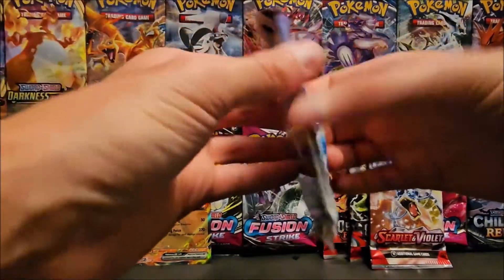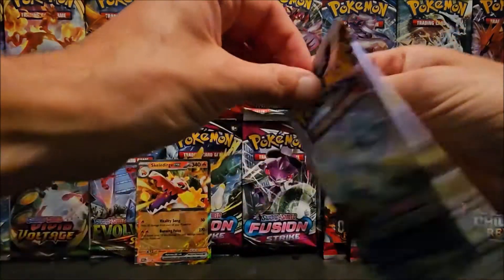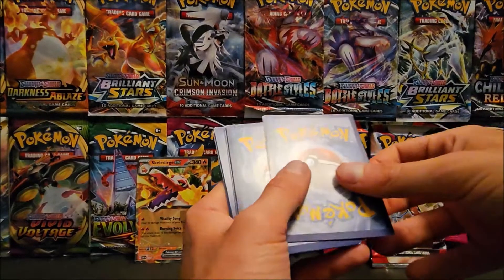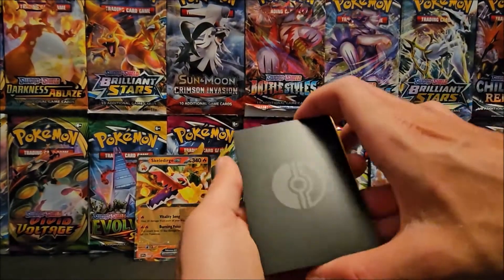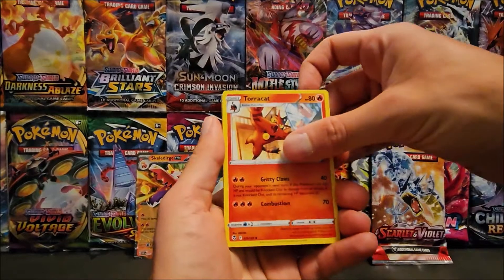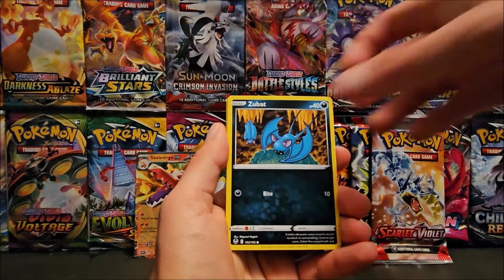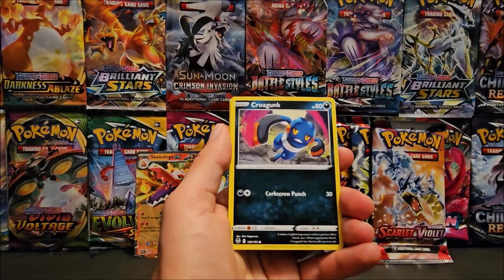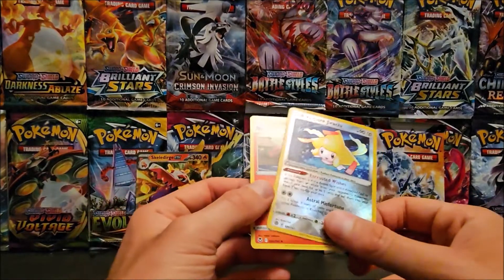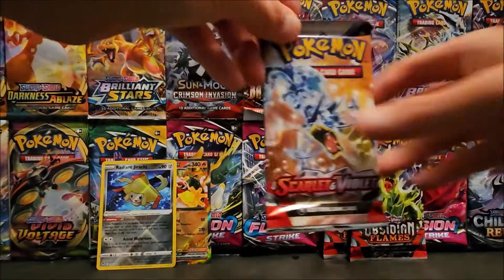Alright, Silver Tempest. We got Tauros, Fungus — I mean Amoonguss — Zubat, Shiftry, Crobat, oh a Radiant Jirachi, and an Incineroar non-holo. I'll put this one right over here. I don't have this one yet so that's fine with me.